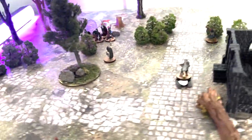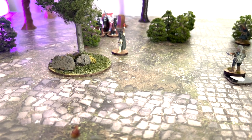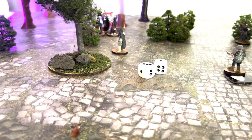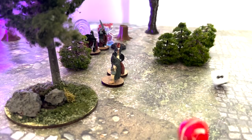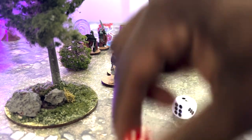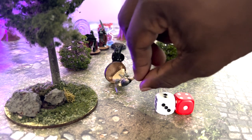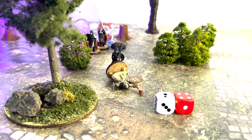We're going to start with Marthan. She's got one failure, and the skeleton warrior is going to take that and activate with it. He moves into combat with her. The skeleton warrior wins the bout with a six, Marthan has a five — so she is not prone.